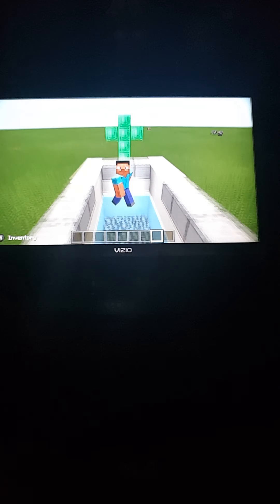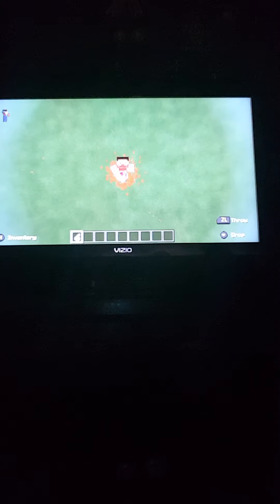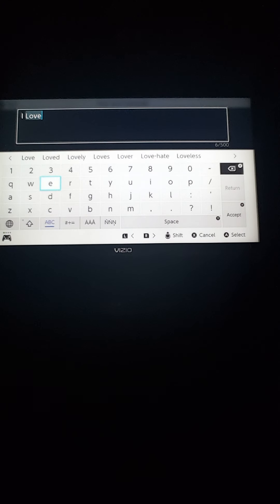After that, get in the baptism tank in this view. Go in, take the splash potion of healing, look up, walk forward, go up slowly, then go up fast. That means you're baptizing yourself in Minecraft — you have your eyes closed. Then type in the chat: 'I love you, Jesus.'